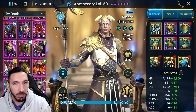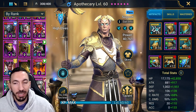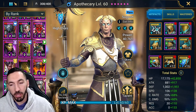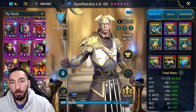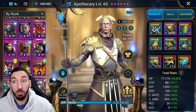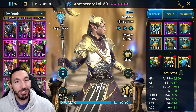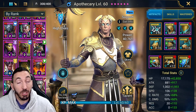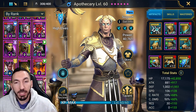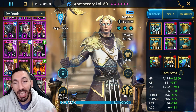This champion is definitely worth leveling up. Whether you level him to 60 is up to you, but I'll be showcasing him at level 60 with ascension and some good gear at relatively low speed — not going crazy — just to showcase general utility. Apothecary is pretty simple to build; the main focus should be speed, and I'll explain what I mean by that.